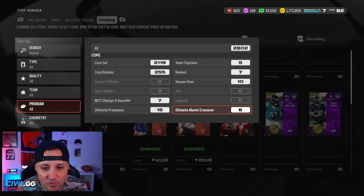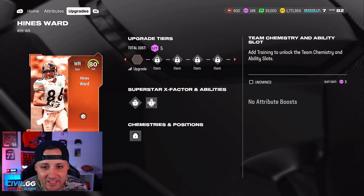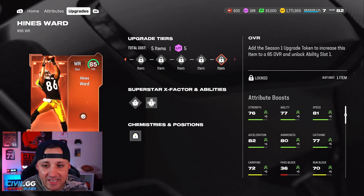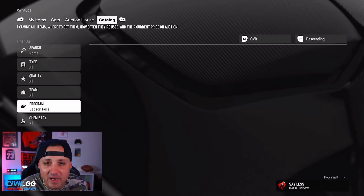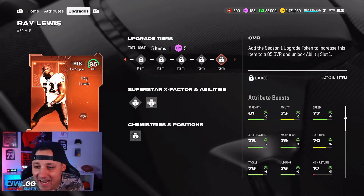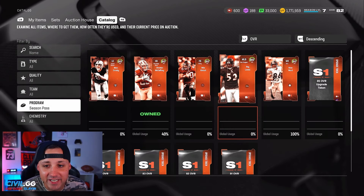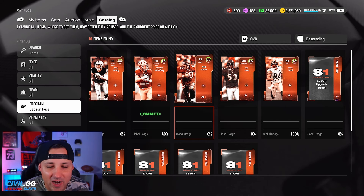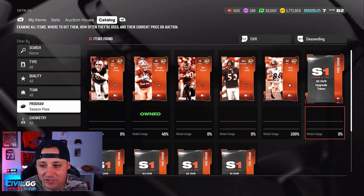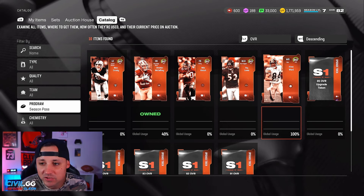Let's go to the catalog under Season 1. Heinz Ward — if you look at his upgrades, this man is 86 speed, which is crazy. He's one of the fastest receivers in the game, runs routes really well, and is probably the best receiver in the game fully maxed out. Ray Lewis has 83 speed and decent agility, but I wouldn't spend tokens on him first. Mike Alstott is a fullback and Max Crosby is decent, but Heinz Ward is going to make the biggest impact on your team.